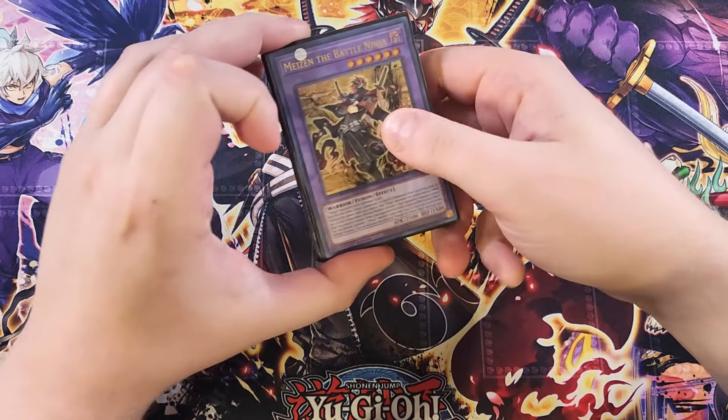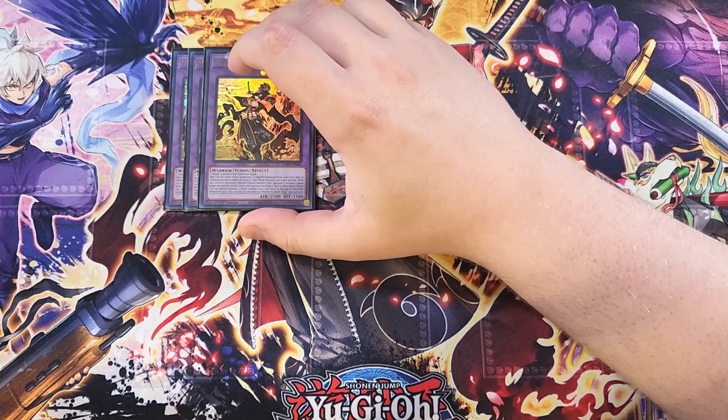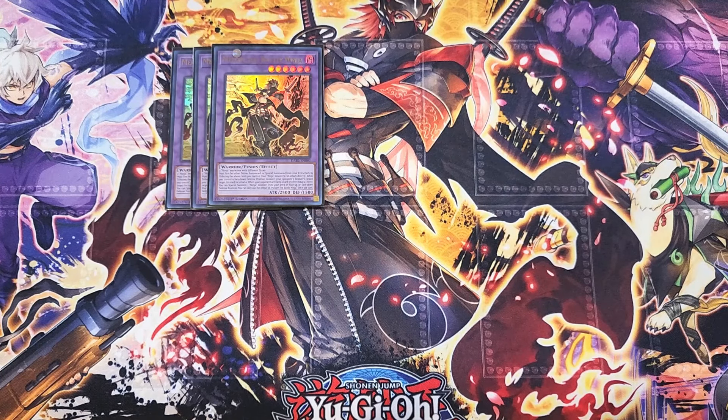For the extra deck, we start with three copies of Misen — definitely a three-of. This card is the most powerful card in the entire extra deck and one of the only cards you actually summon. You don't have to use Polymerization to summon it — you can just use two ninjas on your side of the field, and you can even use face-down ninjas. It must first either be fusion summoned or special summoned from your extra deck by tributing the above cards you control. Your ninja monsters can then attack your opponent directly, which is such a cool ability and why Iron Tool equipped to Boral Sword is an OTK — since Boral Sword is counted as a ninja with Iron Tool equipped. This card also has the ability that while you control a face-down defense position monster your opponent's monsters cannot target it for attacks, and when your opponent activates a card or effect as a quick effect you can special summon a ninja monster from your deck in face-up or face-down defense position.